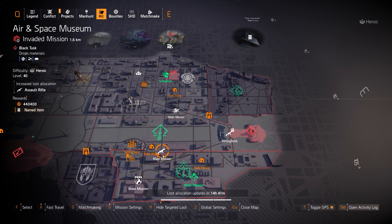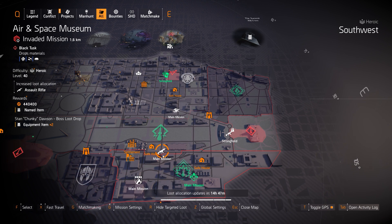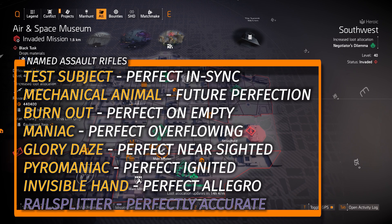We got ARs at Air and Space. The Eagle Bearer is a Dark Hours raid exclusive. The two exotic ARs you can farm outside the Dark Hours raid are the Capacitor with Capacitance — you'll need to complete five Summit challenges, which is really easy and can be done on any difficulty — and the Chameleon with Adaptive Instinct. There's a bunch of recommended named ARs in the bottom left overlay. The Rail Splitter with Perfect Accurate is the DZ exclusive; the rest you can farm in the Light Zone.